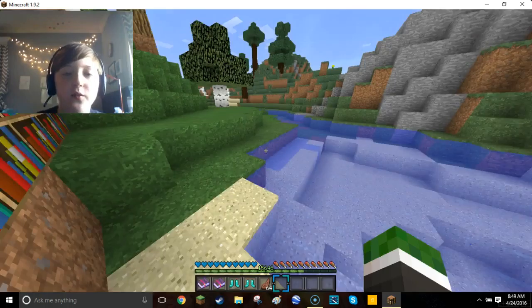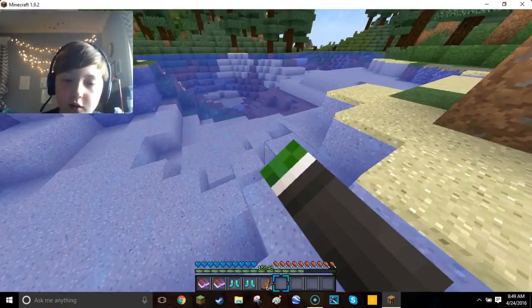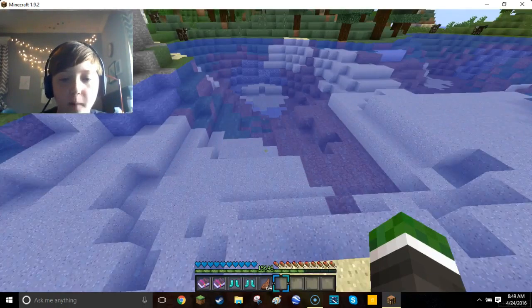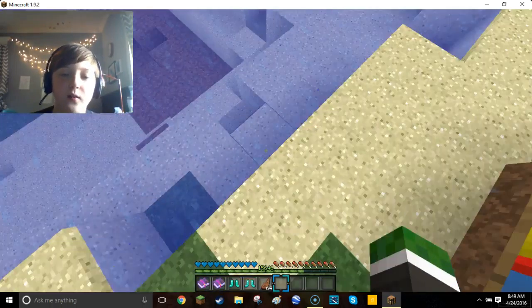Frostwalker is pretty much like you saw in that other clip where I was like, look at me! Whenever you walk on water, it turns the water into ice as you walk. Like, if you jump, it won't work — you can't just jump off a cliff and land on ice. So that's good.